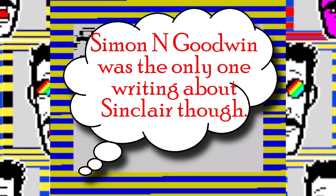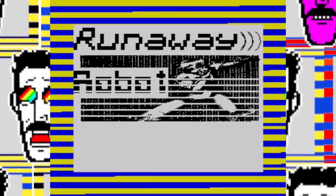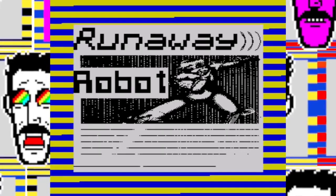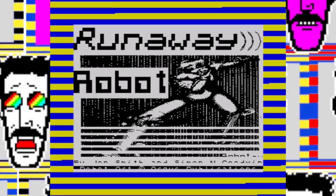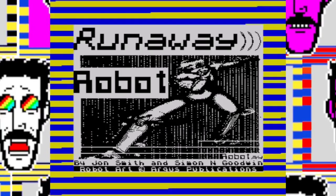I was lucky enough to get feedback from Simon N. Goodwin himself on an early version of my snorkified Runaway Robot. It's always polite to give people a look at what you've done. He made some excellent points — the loading screen was fine, but the big text was a little bit ransom note-y, like it was cut from a newspaper. So I had another go: I used some fonts from Roberto Colombo's chart bank, printed them at the bottom of the screen, made them larger, and added some motion lines — it's a runaway robot, as if it's moving.